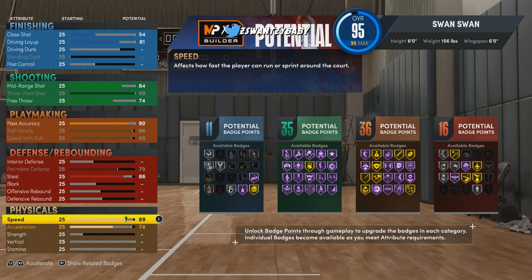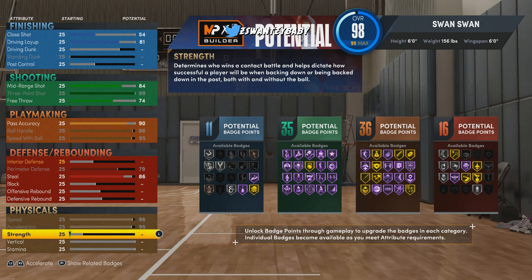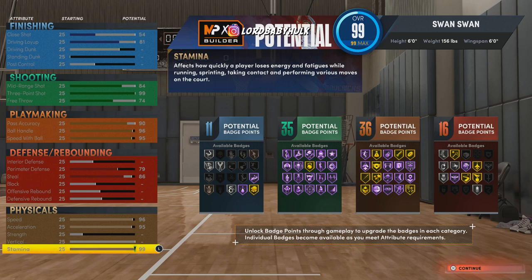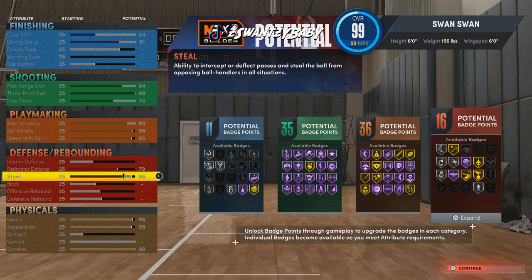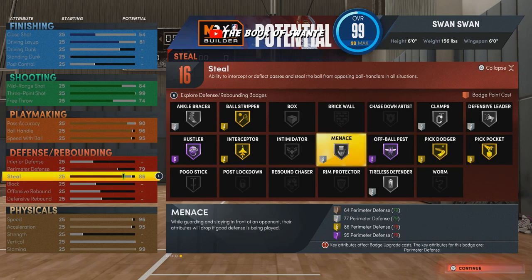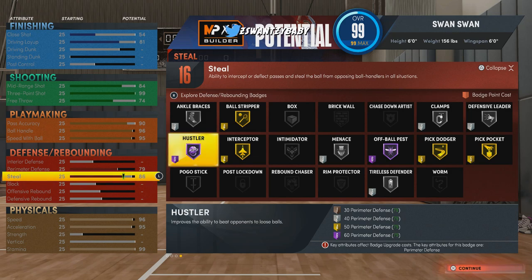Maxed out speed — look at that, you can't get faster than this. We also have max stamina. Stamina really matters this year for shooting; the more tired you get the longer your shot takes. We've got an 86 steal and gold Pick Pocket. Everyone's been complaining about steals, so hopefully this actually makes a difference.